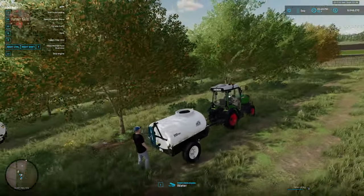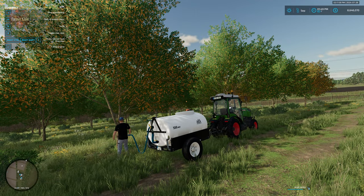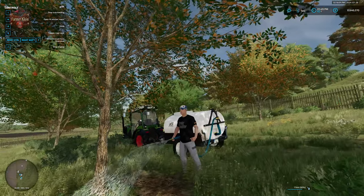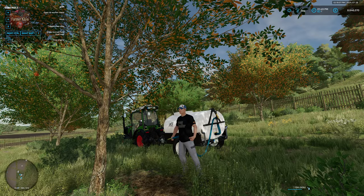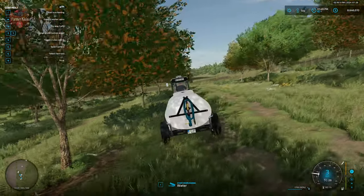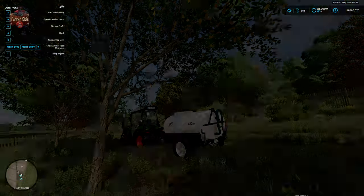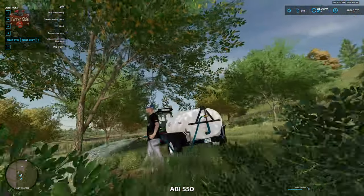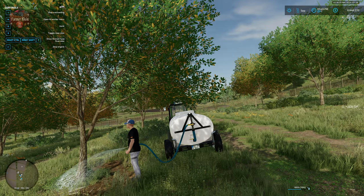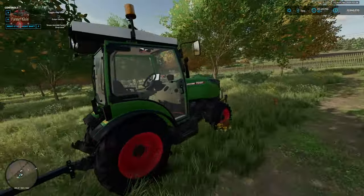We're going to jump out of our tractor, come around to the back, and hit E to enter the vehicle. Now we have an interesting pose behind the water tanker. We hit I and there we are — a very manly pose — watering our apple tree. Once it's full we hit E to exit, pull up to the next tree, come back to the tanker, hit E to enter, I to water. The valve opens, water flows out through the hose, and once it's done the valve closes. That's how we water our trees.